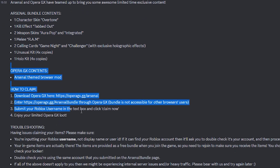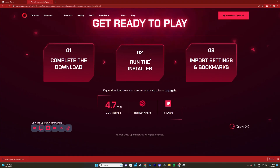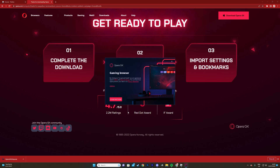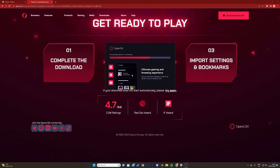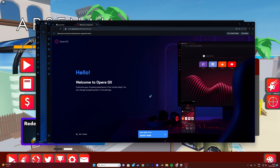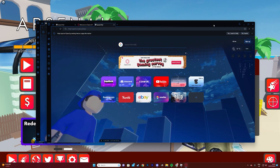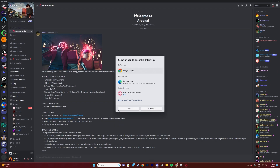So to get it, you download Opera GX, run the installer, click on it, accept, and wait for it to be done. I'm probably never going to use this browser but who cares — I can do Arsenal stuff now. Skip the tutorial for the search engine thing, then enter your details to claim.